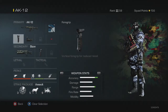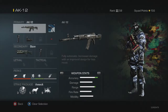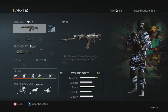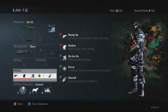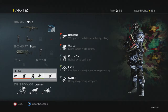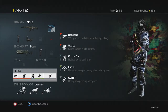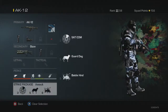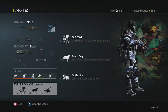The next class is the AK-12 with foregrip and red dot sight. I quite like this gun — I'll switch between the AK-12, the MSBS, and a sniper mainly. I've got the Bizon as a secondary because I have Overkill — it's good to pull out in case you're in trouble. The perks are Ready Up, Stalker, On the Go, Focus, and Overkill. I've also got the same Assault package with the same streaks.